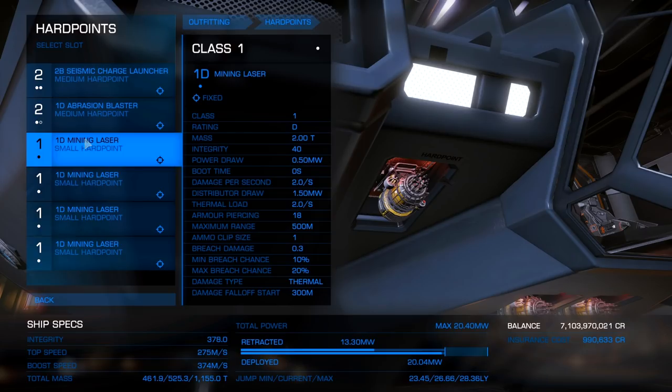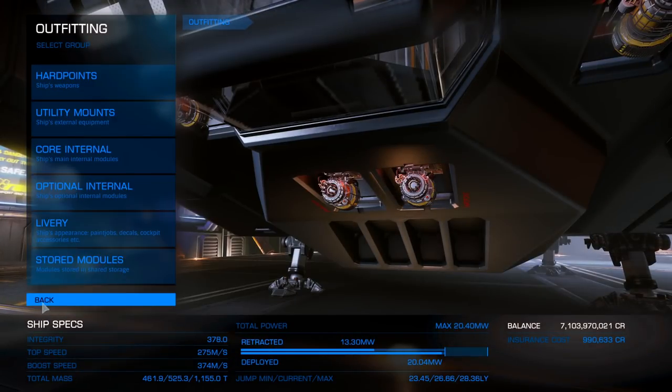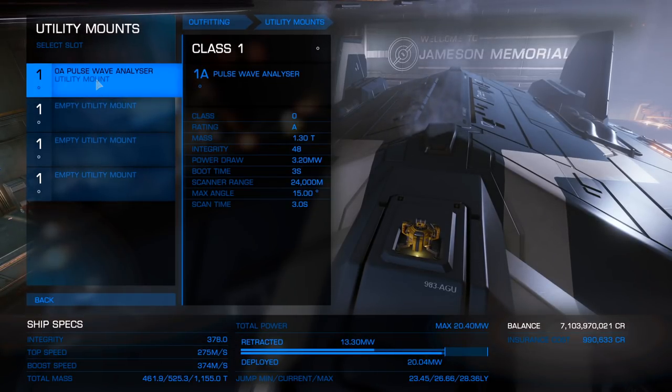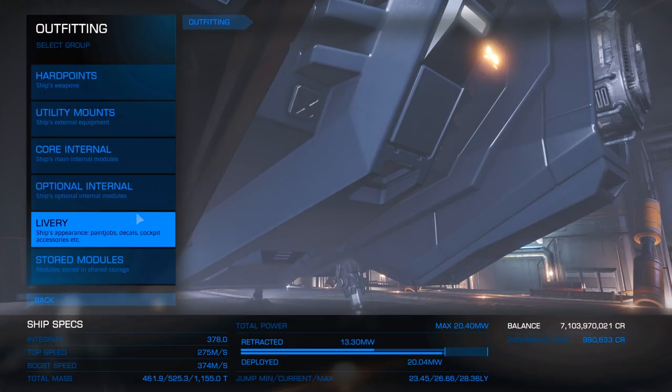The seismic charge launcher and the abrasion blaster are there just in case we find some core asteroids. In the utility mounts, I have a pulse wave analyzer — this is crucial to help you find the core asteroids. You need to have this.